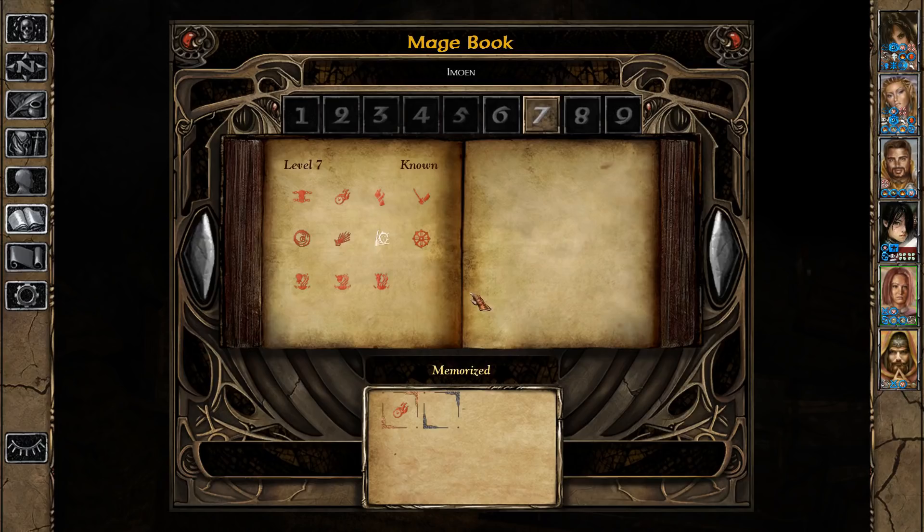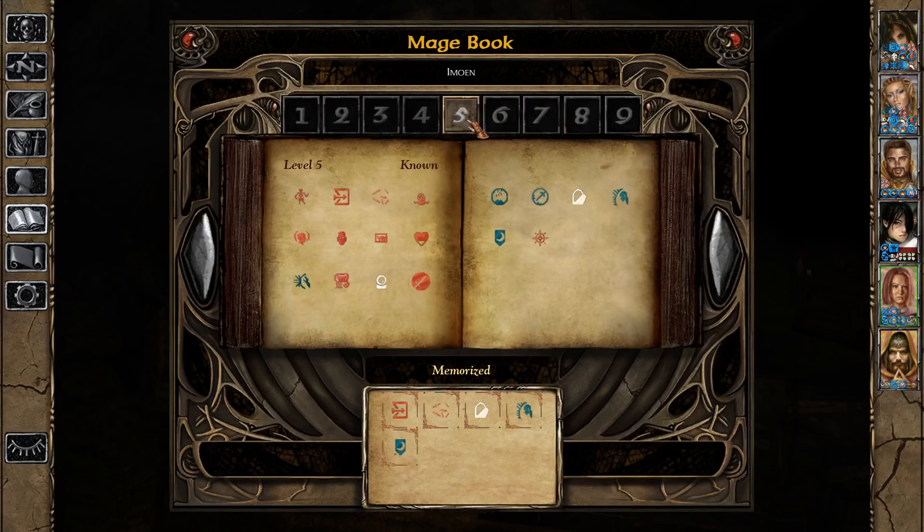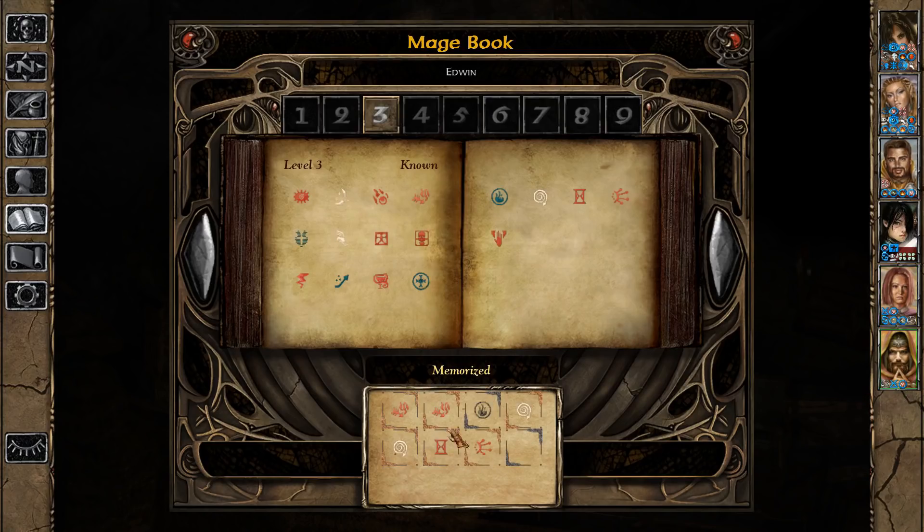Now Imoen - I don't think she's going to use Project Image just yet; I'd rather have a Power Word Stun, that might come in handy. We're also going to give her one Sunfire, and another Stone Skins, just so that all of our mages can have two copies of that. For Edwin, Slow where we're going is not going to be too effective, but we definitely need more Protection from Fire. We're also going to give Edwin another Sunfire - I'm not sure if I'm going to get to cast all of them, but I want to have the option. I'm going to try to cast quite a few Sunfires that should prove quite effective in the fights to come.